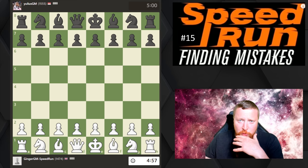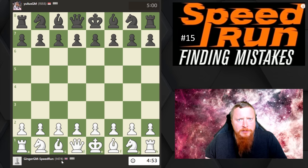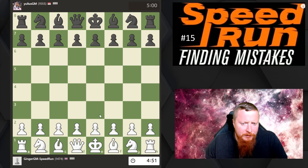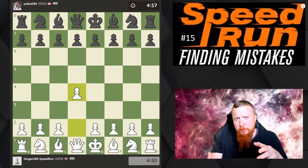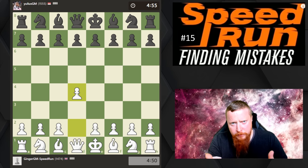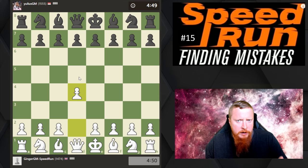Hi everyone, we're continuing with my speedruns. We're nearly 1500 and the idea of these five-minute games is to try to explain typical mistakes that players make around this rating range. We're getting a lot stronger now, 1550, but I'm still going to try to home in on errors that my opponents might play.